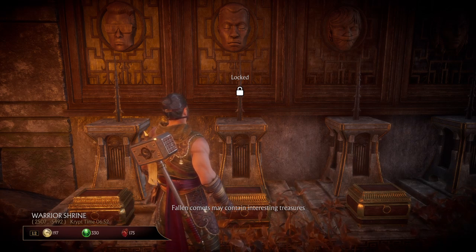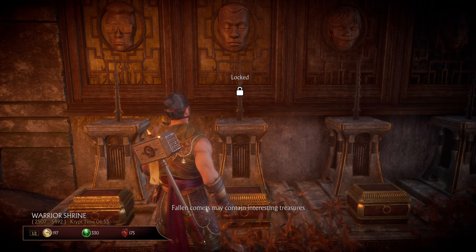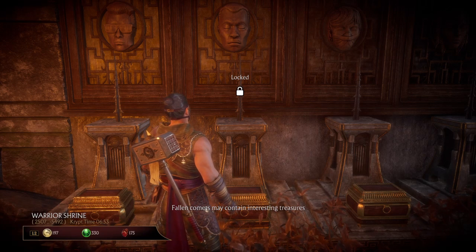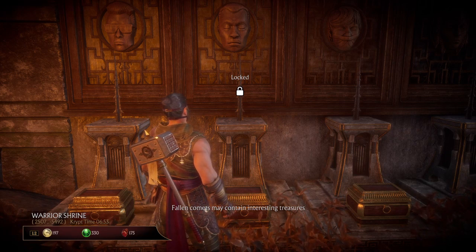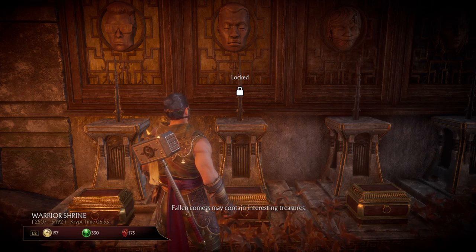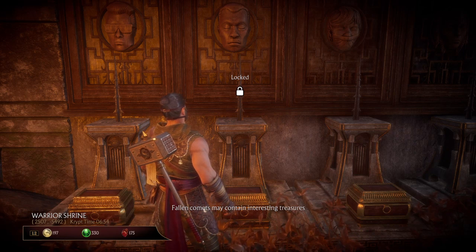This is the first video in a series all on getting the heads for the Crypt spikes here in the Warrior Shrine. Another thing you get when you place the heads on the spikes — other than unlocking the chest at the base of the pedestal — is you start unlocking various doors of the palace entrance where Shang Tsung's throne room is. These chests usually contain new victory taunts for certain characters, which is pretty cool.